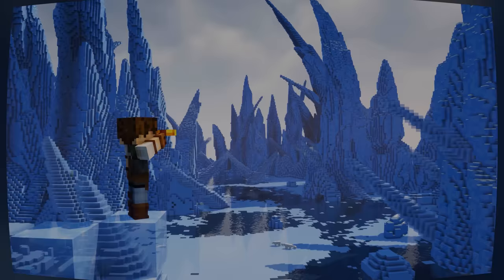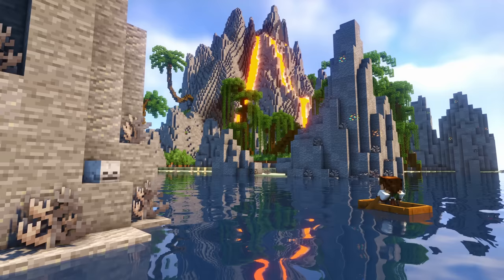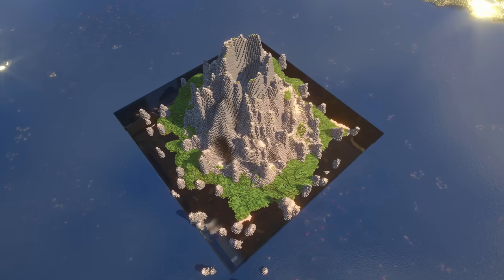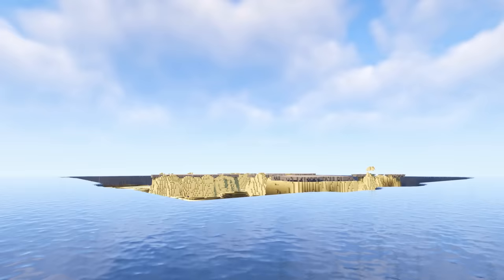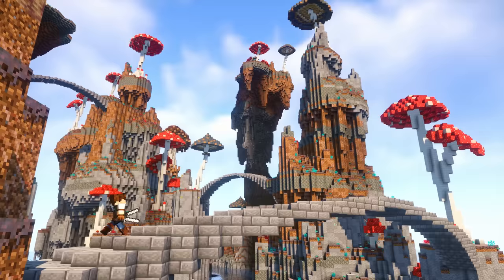Speaking of empty looking biomes, the ocean is about as massive and empty as it can get. So I decided to throw in some volcanic tropical islands — which was actually a lot more challenging, seeing as I had to empty out an entire section of the ocean just to make room for some of these islands. I also noticed that aside from the mushroom caves, there weren't really any mushroom biomes on this world. So I emptied out an even larger section of the ocean just to make way for this absolutely crazy looking biome that comes together with massive rock formations, bridges, and of course, some colorful giant mushrooms.